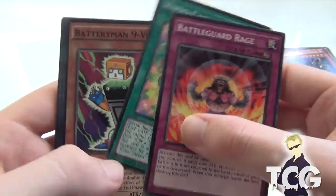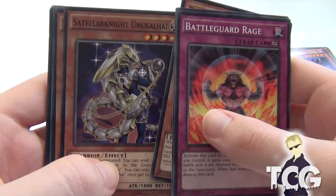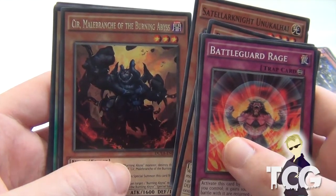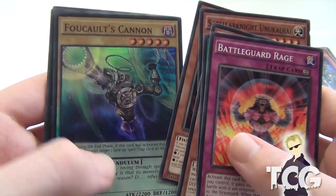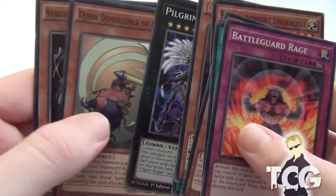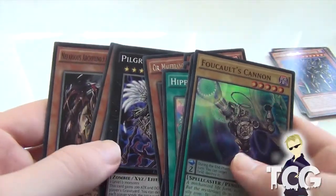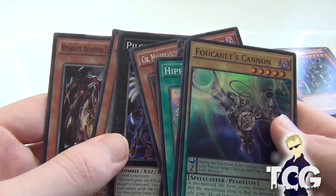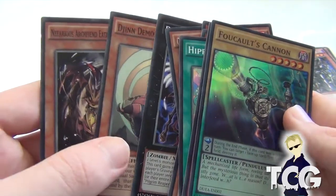Battle Guard Rage, Hippocarnival, Battery Man 9-volt, Statela Knight, Ukiya Kali. Sea of Maldrench and the Burning Abyss. Falkholt's Cannon — not bad. Pilgrim Reaper. Jhin Demolisher of the Rituals. So I haven't actually got that card either. It says during your end phase, if this card was activated this turn, you can target one face-up spell or trap card on the field and destroy it. That's pretty cool.